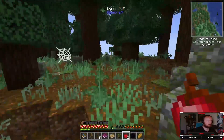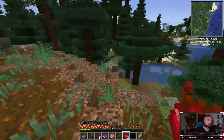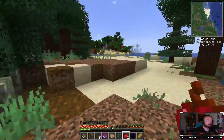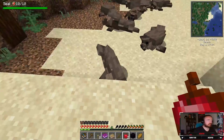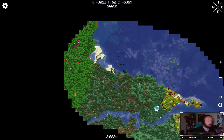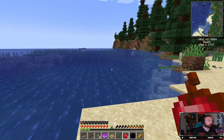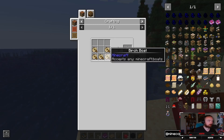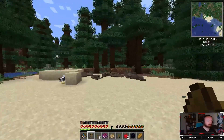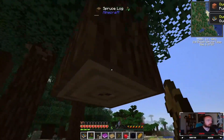It looks like there's a little beach area just over here in this Taiga spruce forest. Oh my god, seals! You are adorable, even though you are kind of blocky — you are still bloody adorable. There's seashells! Supply ship — so I need boats.